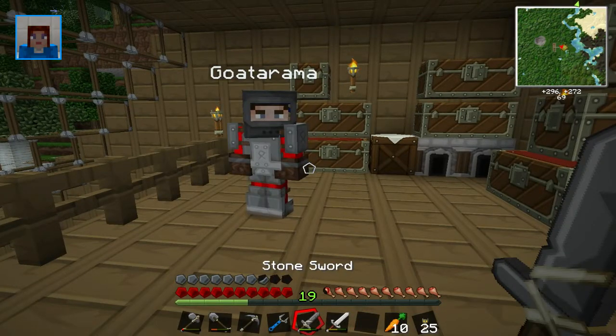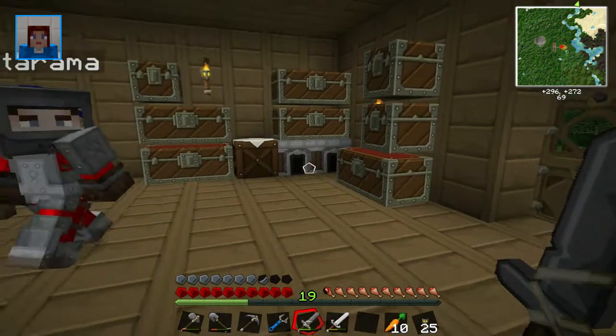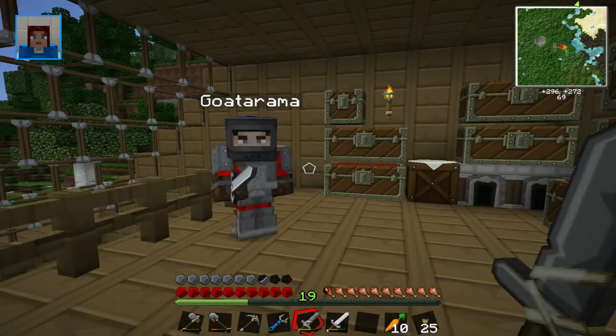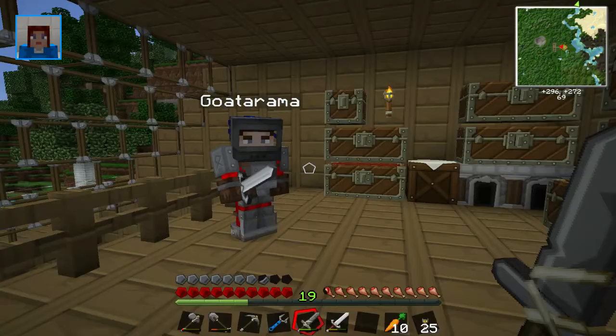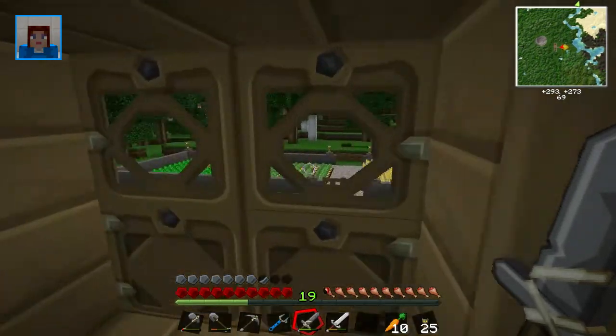I've got a sword as well, because of the monsters on the roof. You're ready then — you've got a bit of cobble and stuff if you need it for bridges. Got dirt, got cobble. Right, off we go then, let's go get copper!